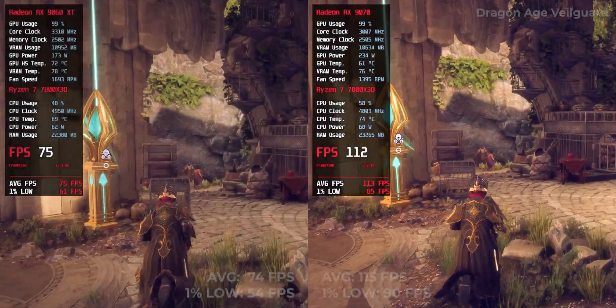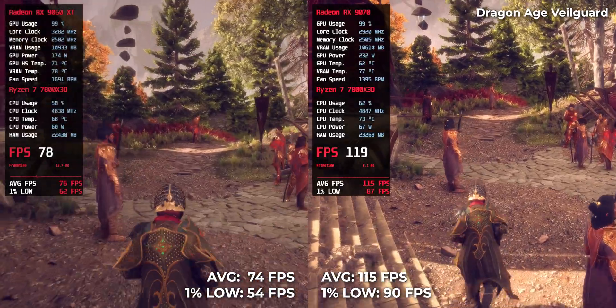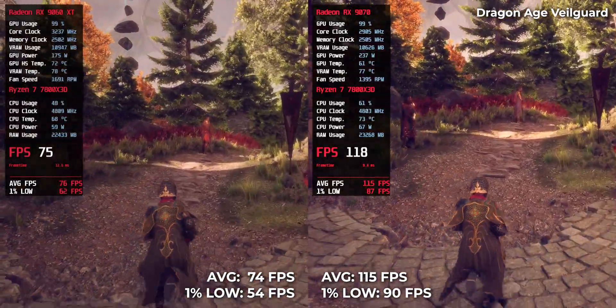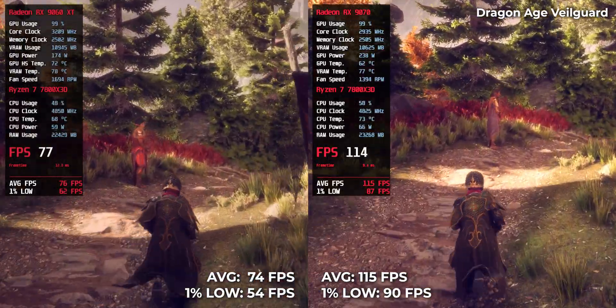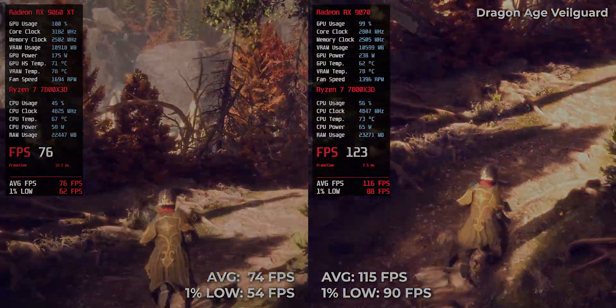Dragon Age: The Veilguard — in this build, the RX9070 gets 159 FPS while the RX9060 XT pulls 74 FPS. Not a full disaster for the cheaper card, but the RX9070 keeps it above 100, which means more room for frame pacing stability.